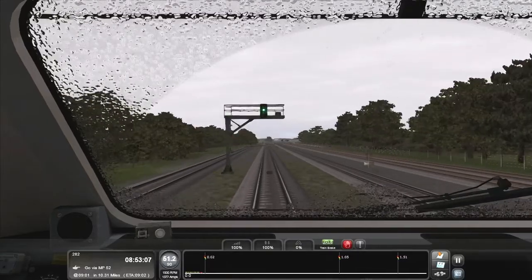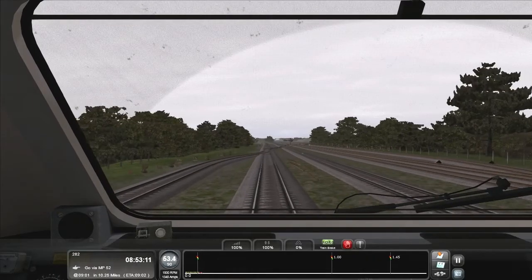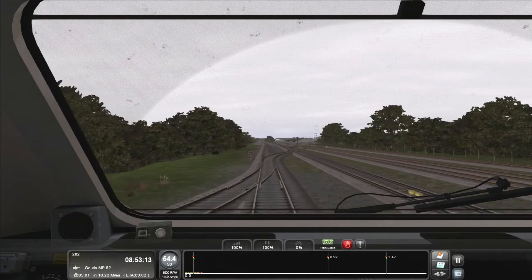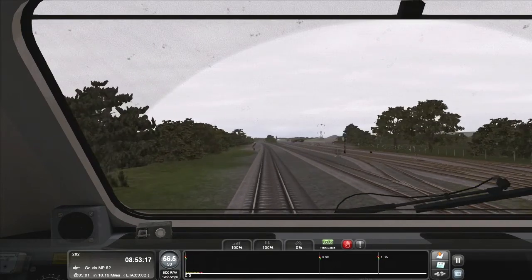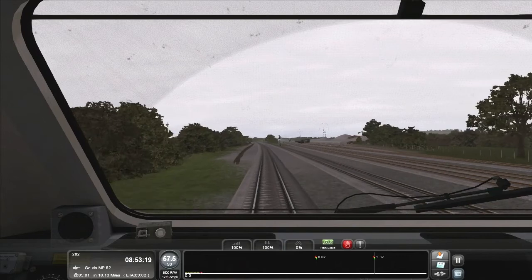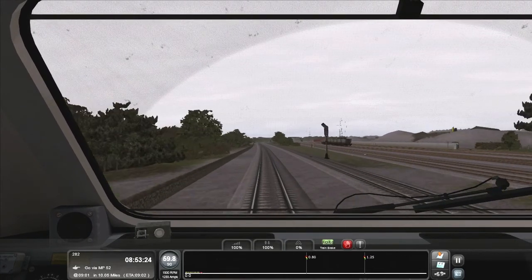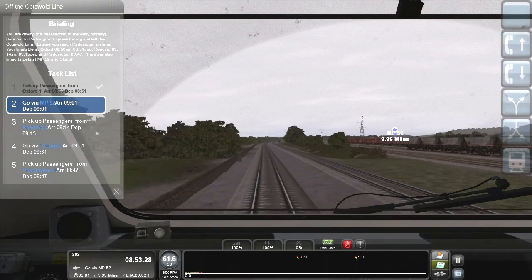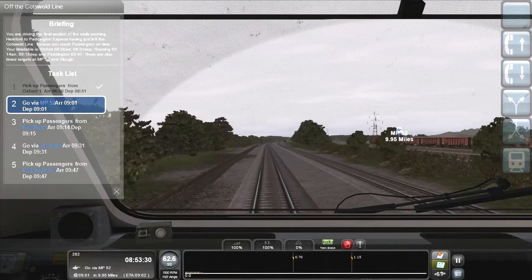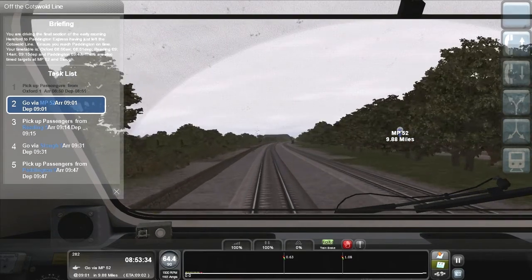Let me do my little trick — and there we go, the windscreen is clear, and you get a better view out. Going back to the milepost 52 checkpoint: obviously the earlier you cross it, the more points you get.